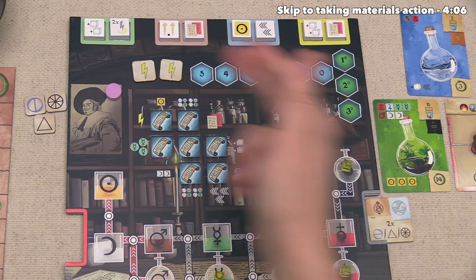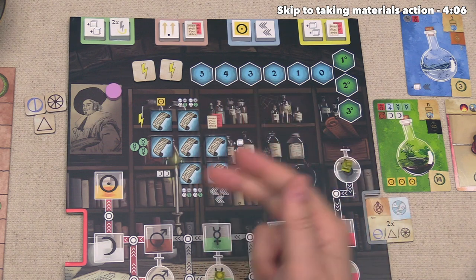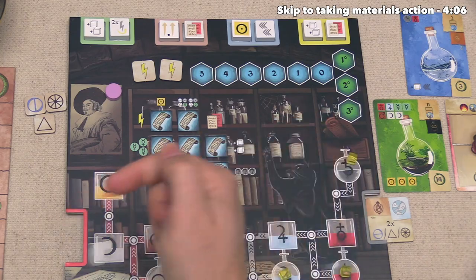Let's focus over on our playing area, and we can now begin with the first out of four steps that happen within every player's turn. The first step is dice drafting, and if a player has no dice on their potency track, then they must draft a new one. So let's look at our options.